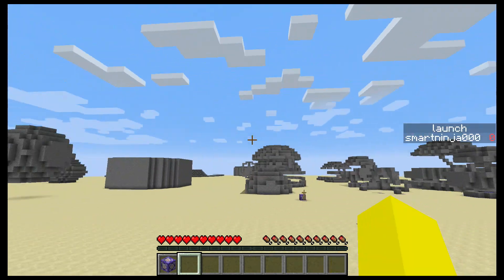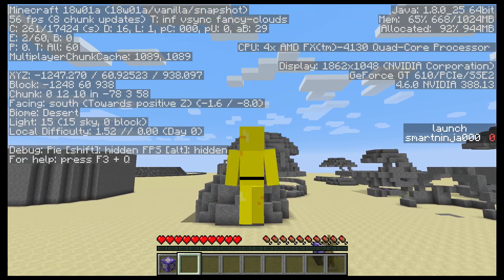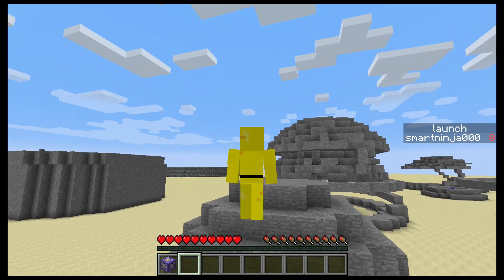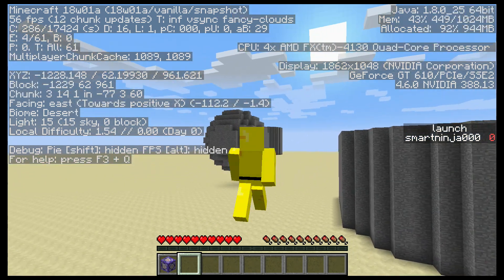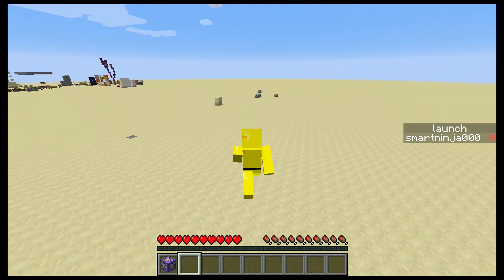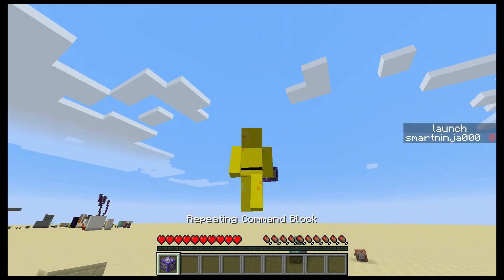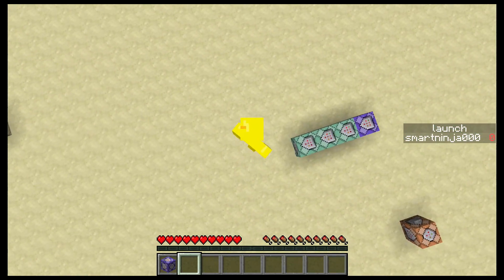I set it so I can fly super slow — I'm moving like a tenth of a block, actually about a block, you can see. Now there are some lag backs with it, which is a shame. But it does work — I'm in survival, you can see I'm in survival. This is my survival inventory and I can take damage.